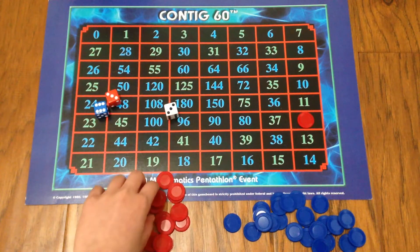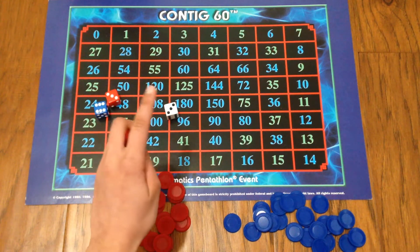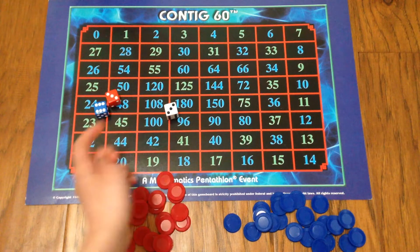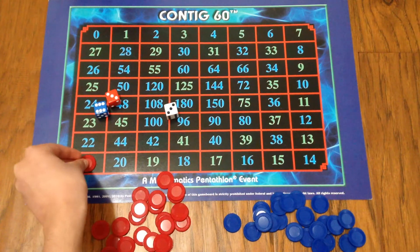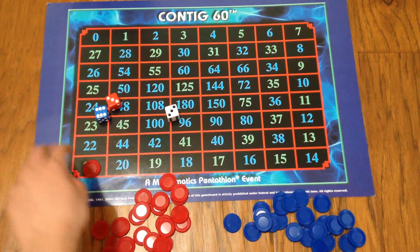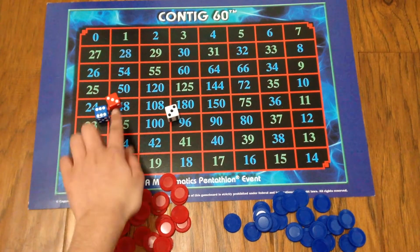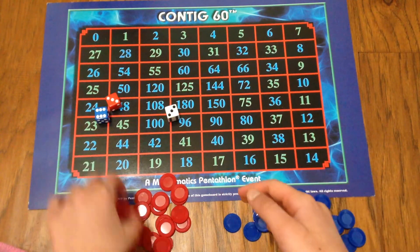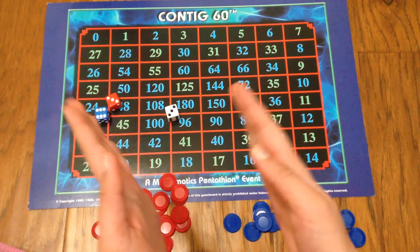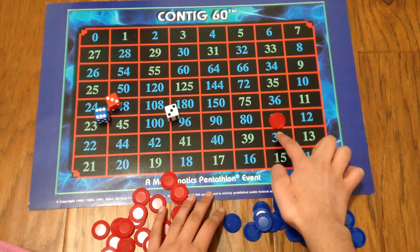Another option: you could also say six times three plus three, which would be 18 plus three, so 21. Your equation does have to follow order of operations. And if you have parentheses — like if you were to say six times (three plus three) — the way you would announce it is: three plus three is six, and six times six is 36. That would be an accurate way to announce your equation.